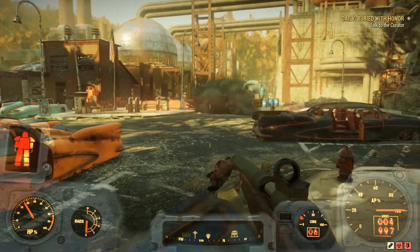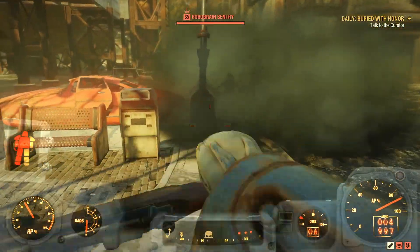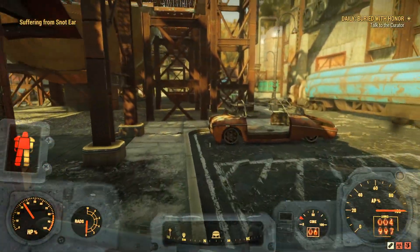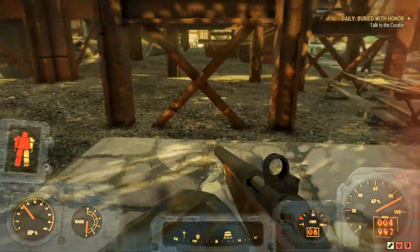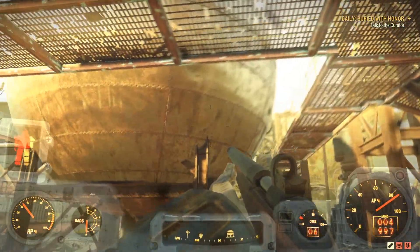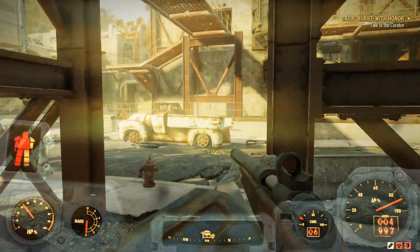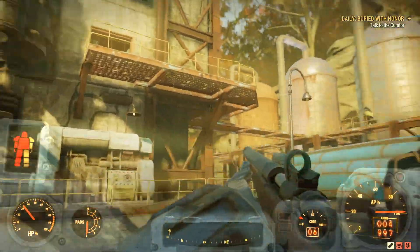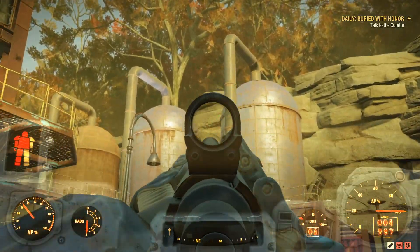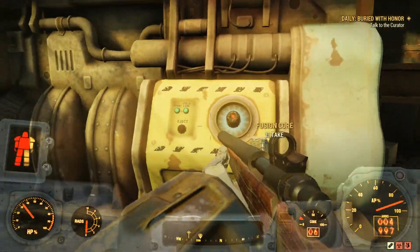Now, if you kill the robo-brains that are here, they will also drop fusion cores. However, I find they only drop about one fusion core apiece, and to be honest, they take more to kill than they are actually worth — but that's just my opinion. Follow the path I take here coming from the front, kind of through these big bulbous domes, and once you get to the front of one of the buildings, next to the blue trailer,